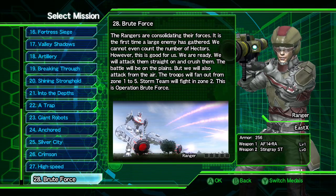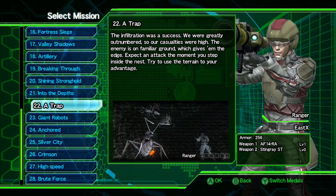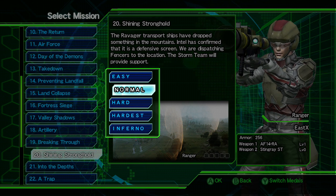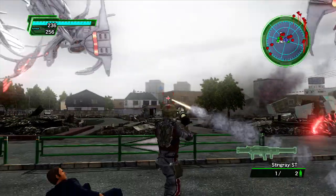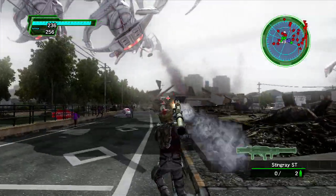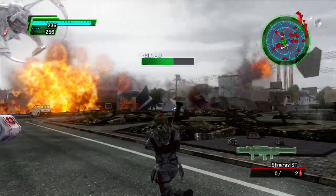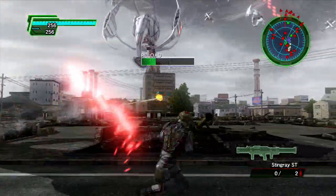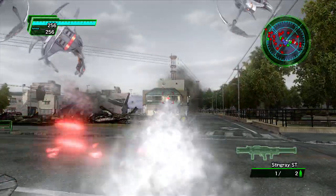Earth Defense Force 2025's campaign mode spans a whopping 85 stages offline. They vary in length from five to about 15 minutes usually, and each one can be played on five different difficulties, which actually has a purpose in this game, because you can earn different weapons on different difficulties, and one of your main objectives is collecting all the weapons in the game. This is a great game for loot hunters, because there are over 700 different weapons to find. Enemies randomly drop weapon crates, and the actual weapon you get is randomized from the pool of weapons that the level provides, but it's really cool picking up a bunch of them and seeing what you got at the end of the level.